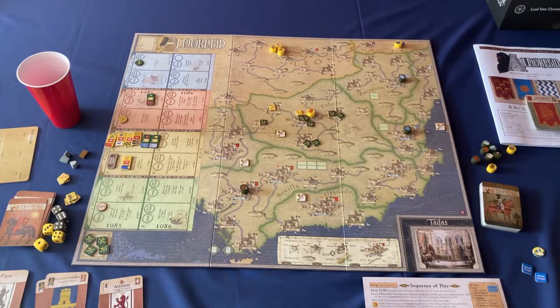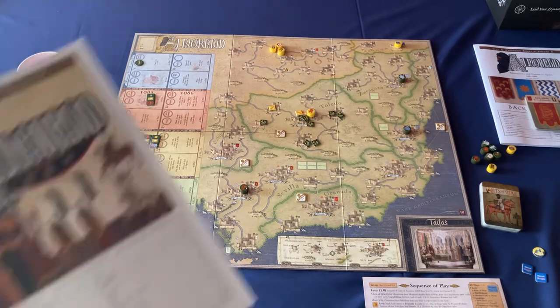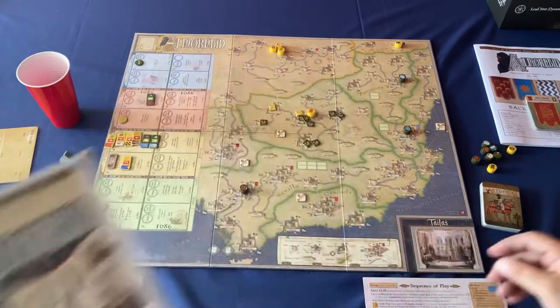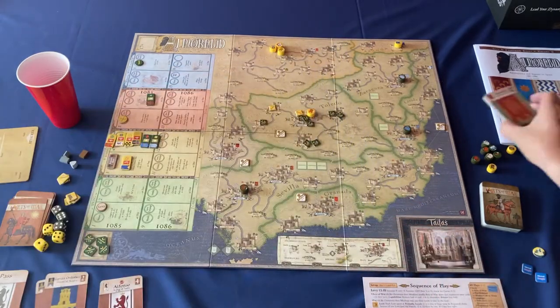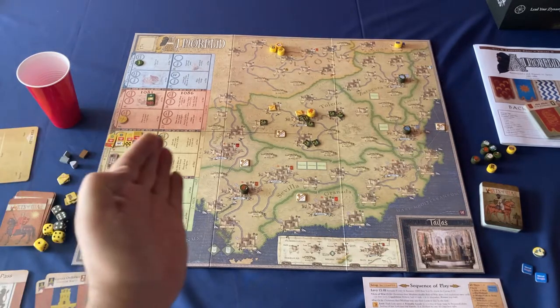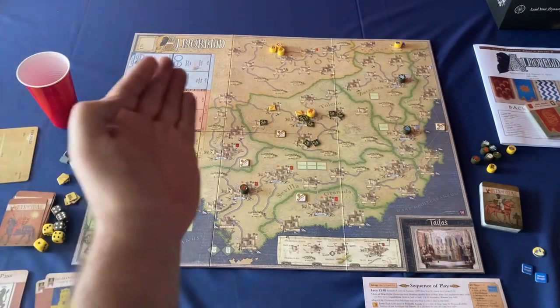My only complaint — and this is just a very small complaint — is the rule book. The rule book is about 35 pages. You also have a background book which is about 68 pages. It's very daunting, and a lot of these ideas are abstract. The designer is trying to give you abstract ideas in a rule book to play this game.